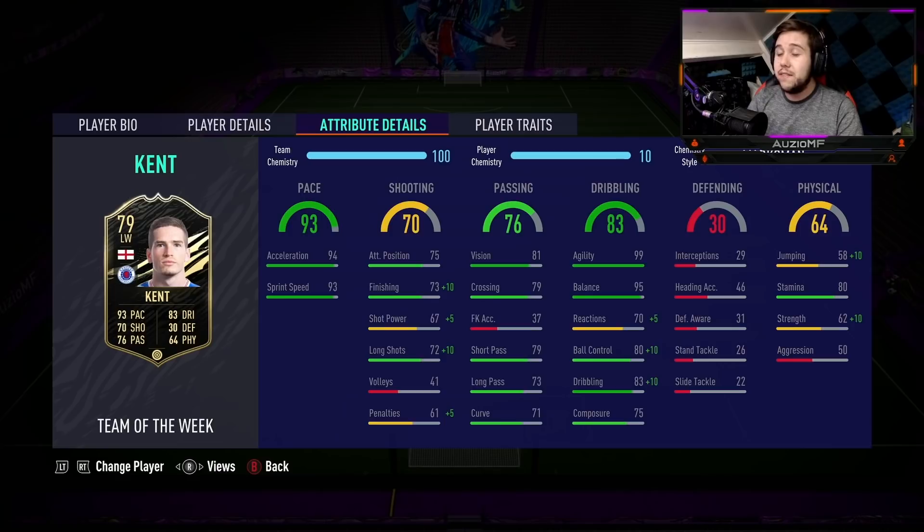You best believe this guy's going to feel agile on the ball. For physicals, 80 stamina — he's not going to last the whole 90 minutes, which is understandable. I doubt this guy's going to be a starter; he's going to be a super sub. He's got 72 strength, 68 jumping, and 50 aggression.